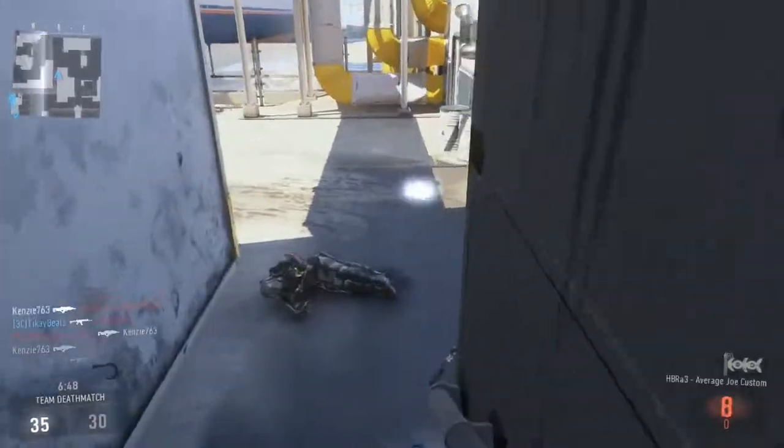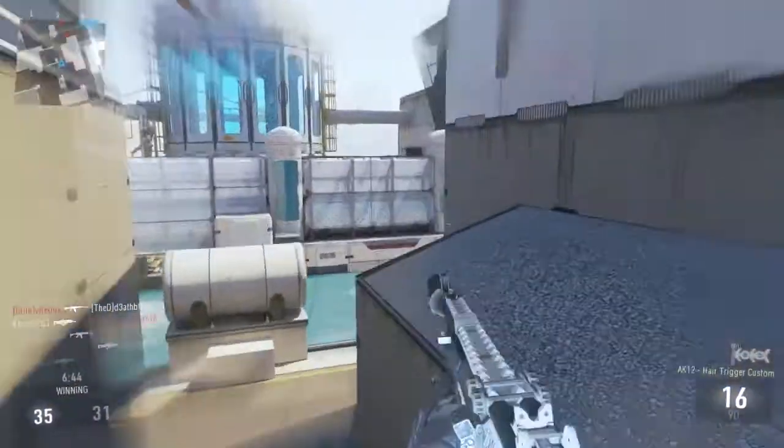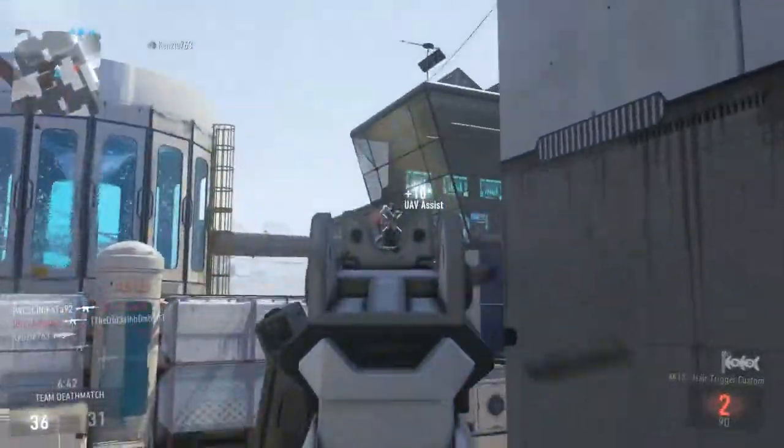That is the class setup. We've got one extra point to use however you want — you can put that one extra point on a pistol, a score streak, an exo ability, or an exo launcher.